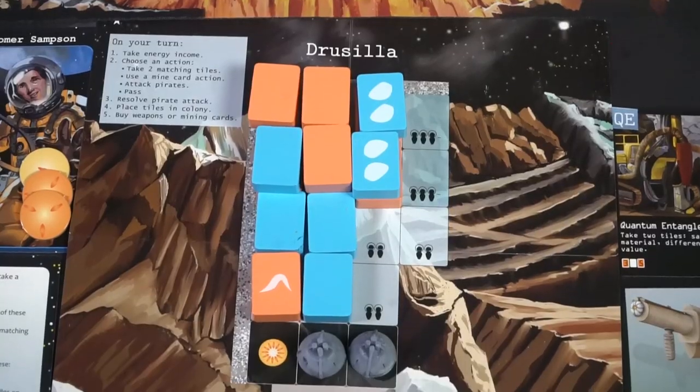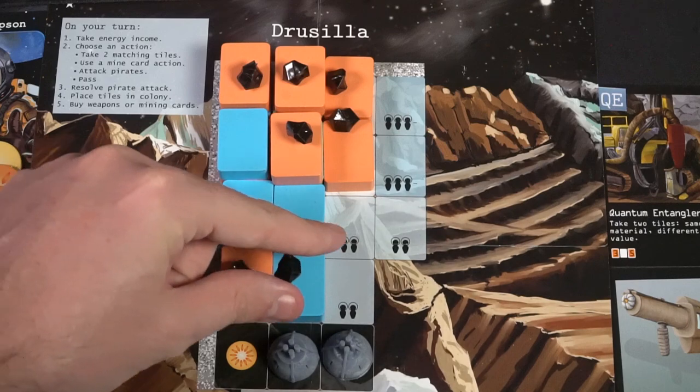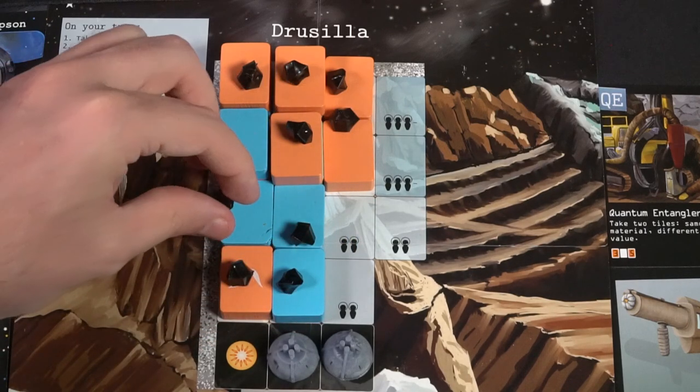You create generators, and building a certain number of generators will end the game and allow you to win. However, there are plenty of ways to lose the game — whether it be running out of mining cards, not being able to pull different resources from the mine, not being able to construct, or too much damage on your base from the pirates you'll find as you dig. This game is all about gathering resources, bringing them back, utilizing them for building, gathering new equipment or defenses, fighting pirates, and securing your victory.